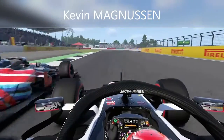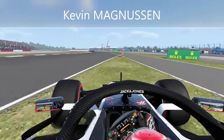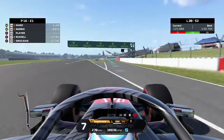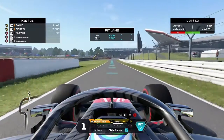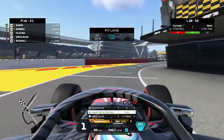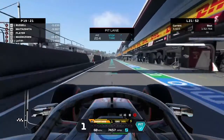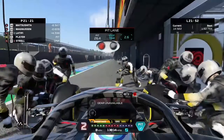Here comes Kevin Magnussen coming back at us down the inside into the first corner — he squeezes into a gap that really isn't there, goes for a half spin, and manages to save it. That's not really an overtaking opportunity. Down into the pit lane we go, going onto the medium tires a few laps earlier than originally scheduled — I don't want to get undercut, and the soft tires have had enough. Magnussen coming back at us signals we're starting to lose pace on these tires.